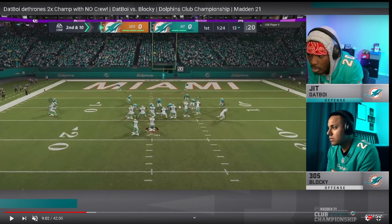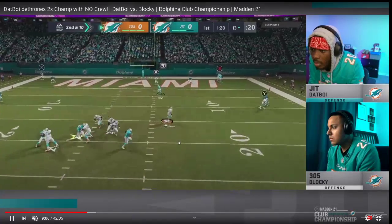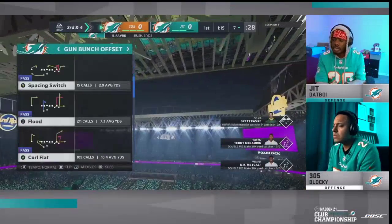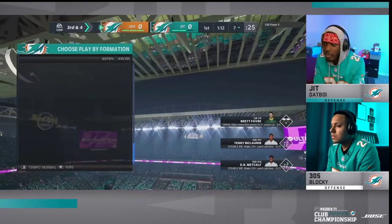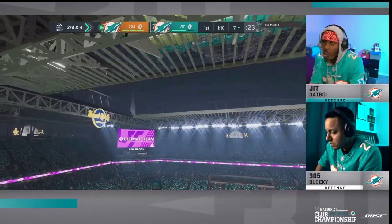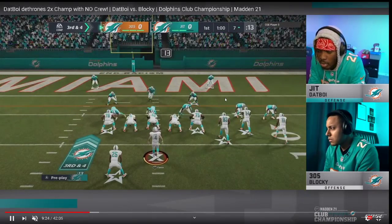Dat Boy stays in that same Cover 2 shell — Cover 2 on both sides, the tight end manned up, the 3-rec hook in this zone, mabel coverage, and his job is to bail into the seam. He does a great job there — nothing is open again, and Blocky is going to run with the quarterback. One thing I was curious about is why Dat Boy did not spy. I think it might have been to get better one-on-ones and a better rush, but I would have liked to see him spy more.